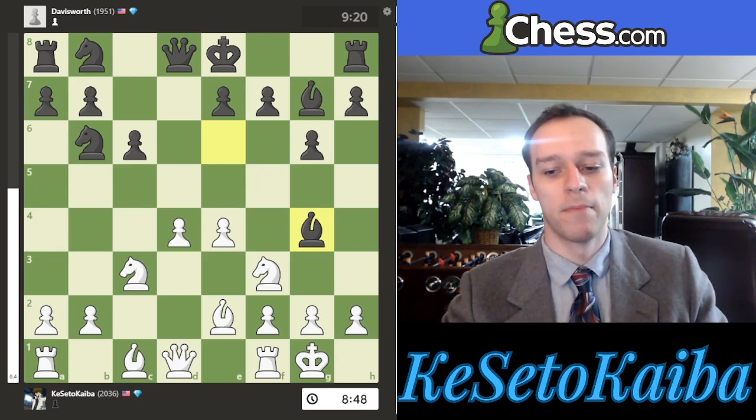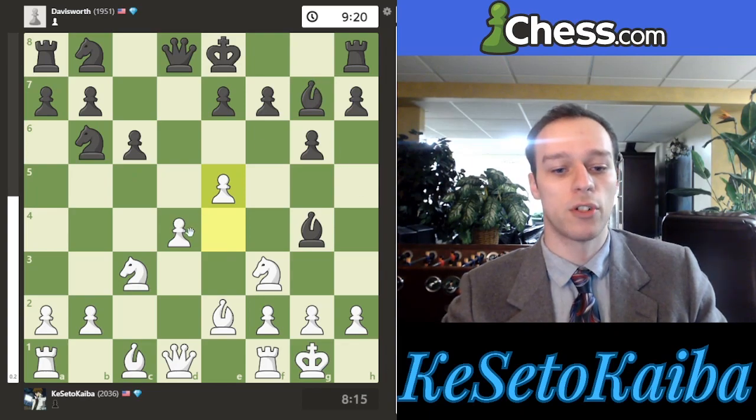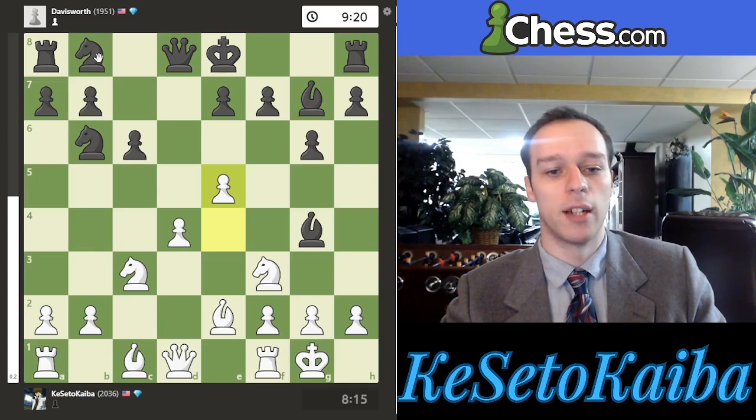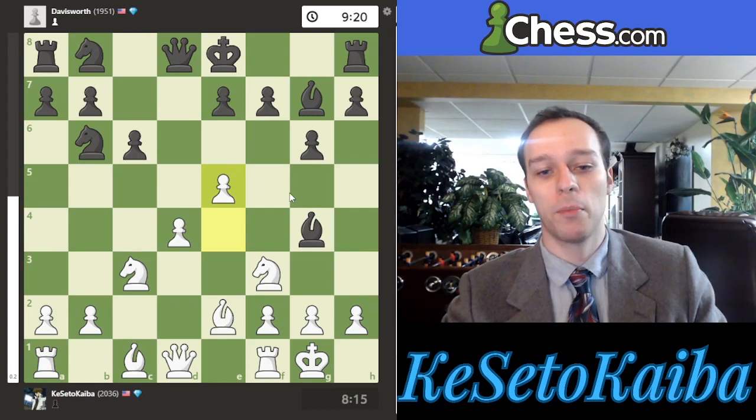Now I have to defend my d4 pawn, so I decide to play e5. That way this bishop is no longer attacking d4, I'm gaining a little central space, and maybe long term I can make use of some of those dark squares even though their bishop on g7 is still guarding them. My opponent probably should have castled here — most people would realize it's a regular move. But if you weren't so concerned about castling, you might start considering other moves, like developing a knight or fighting for the center with f6 to contest my advanced e5 pawn.